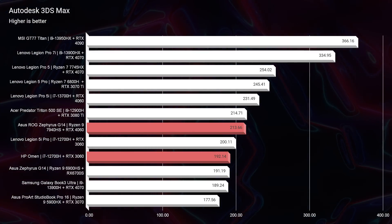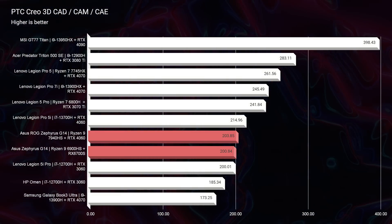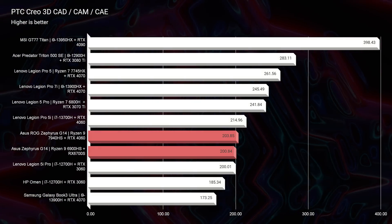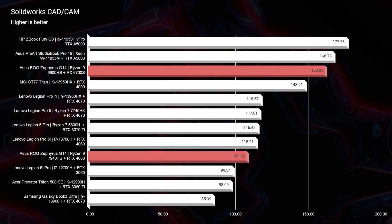Next, looking at 3D modeling. We went from a Radeon RX GPU in 2022 to an NVIDIA RTX GPU. As I guessed, you lose performance in SOLIDWORKS. The 2022 model scored 163 versus the 2023 model which scored 109. RTX GeForce GPUs from NVIDIA are not tooled correctly for SOLIDWORKS — if you want a good NVIDIA GPU for SOLIDWORKS, you should get a workstation GPU like an A2000, A3000, or A5000. The Radeon RX 6700S is tooled very well for SOLIDWORKS, which is why last year's model had great performance. So switching from AMD to NVIDIA was not a great idea for SOLIDWORKS users.